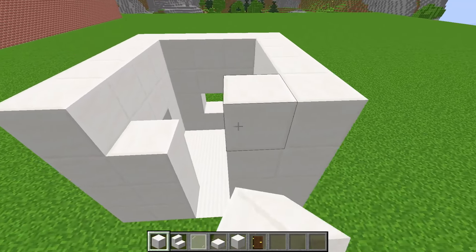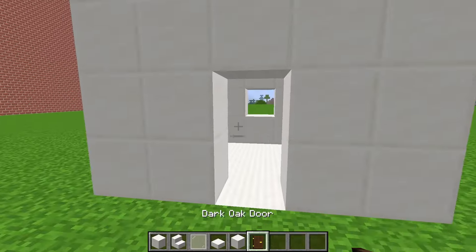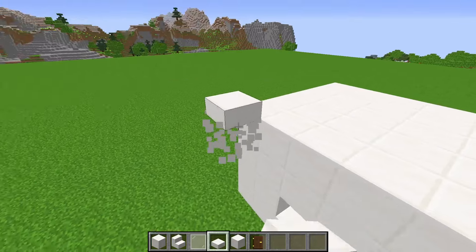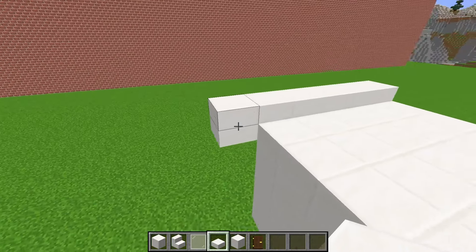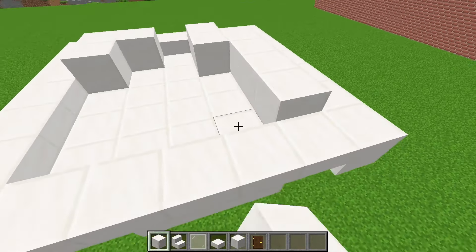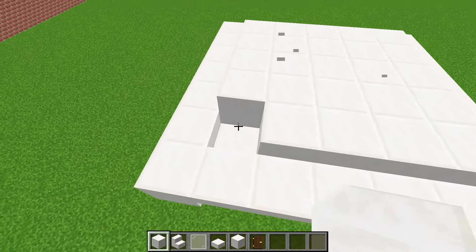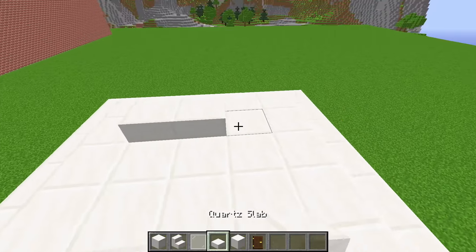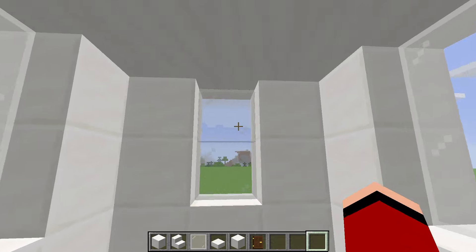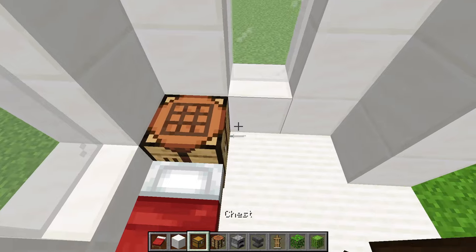Hey, Mikey. Can you hear me? How is the process of building your modern house going? Everything is fine. Did you encounter any difficulties? I hear you, JJ. I'm fine. I'm building my beautiful little modern house. I'm finishing the roof right now and I'll start decorating inside soon. How are you doing? Great, Mikey. You started a little before me — you're so fast. Right now I'm finishing with the walls and making the roof. We'll get in touch a little later when each of us is completely finished.